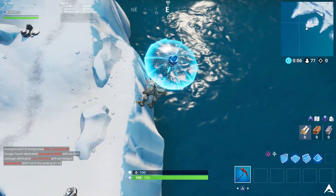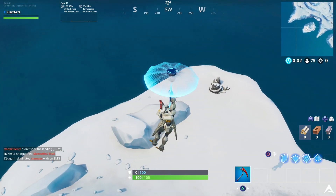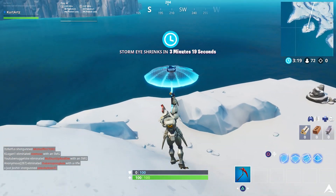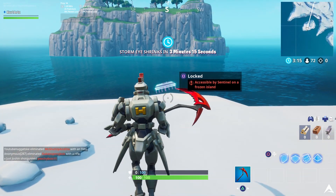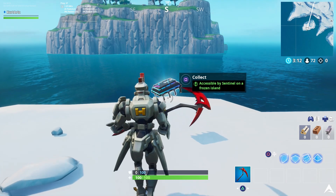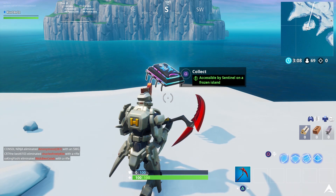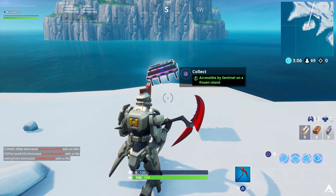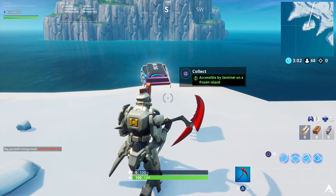You guys will want to go to the smaller island, and when you land here you're going to want to go near the south end or bottom end of this island. When you make your way towards the same location that I'm in, you're going to be able to hear the Fortbyte. It's going to be kind of transparent, but when you walk closer to it, it's going to make itself appear. You'll be able to see exactly what it looks like and it's actually going to have the number 36 on it.